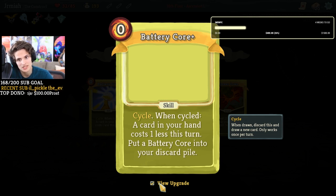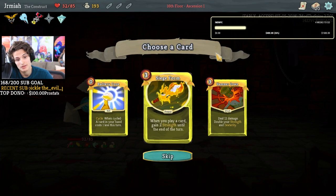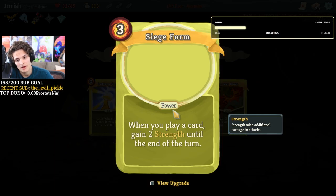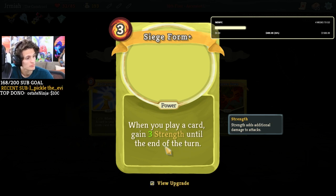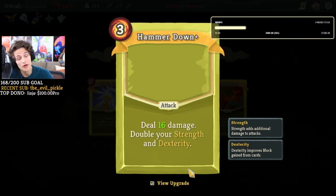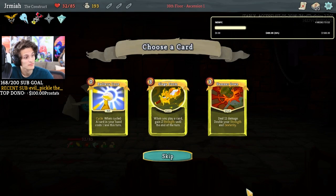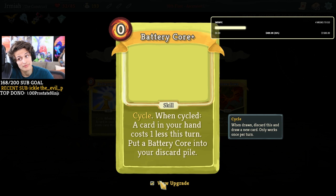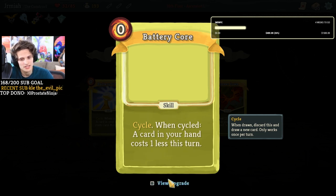I want to know what the mega upgrade of battery core is. This cycles and makes another card cheaper — this is amazing, and the mega upgrade is probably even more insane. Doubling your strength and dexterity — we already have this to complete bonkerness. Now if we can get double mega siege forms, how crazy is our deck? The thing about siege form is I learned this the hard way — hammer down also doubles your negative dexterity, which is not that big of a problem considering we have mode shifts.